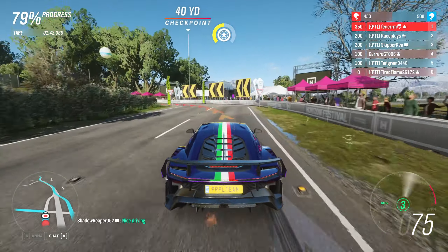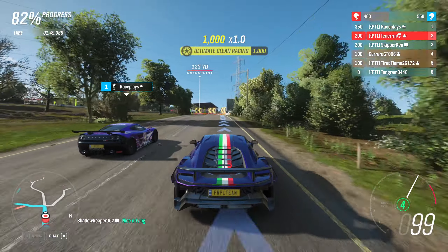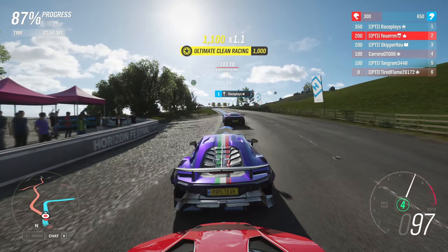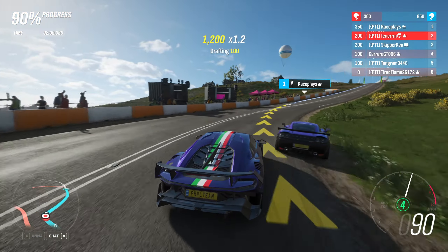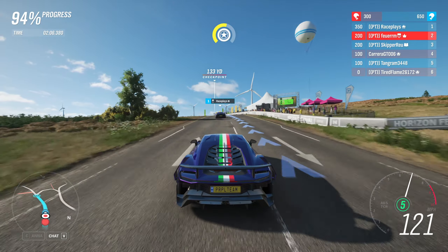Race's car definitely has better acceleration than mine, and that's why he's able to pull ahead fairly well after some of these turns. Then we have Skipper, also in his ItalDesign, who's catching up very close as well. All the races in this video are quite close, and I would say that I'm pretty proud of my driving and my positions in these races, especially considering that this car isn't really one that you hear about a lot as being a really good one.